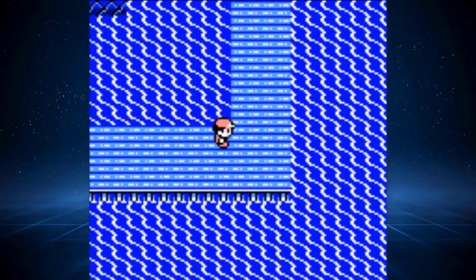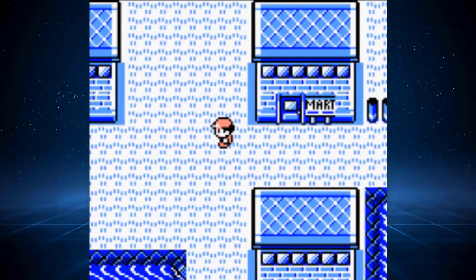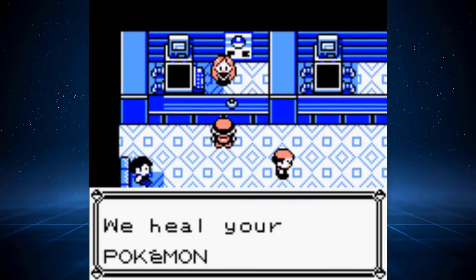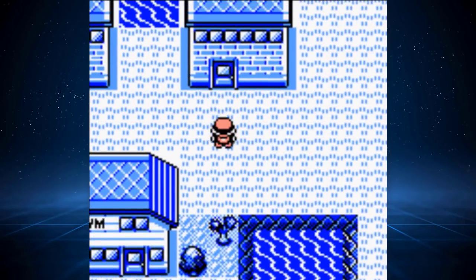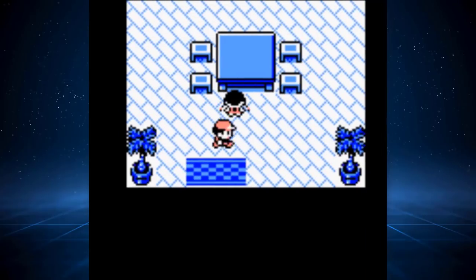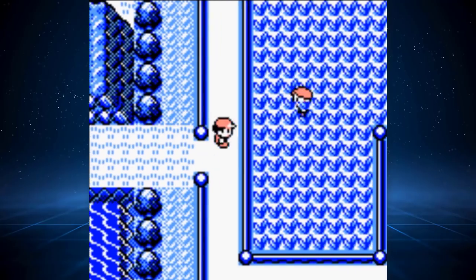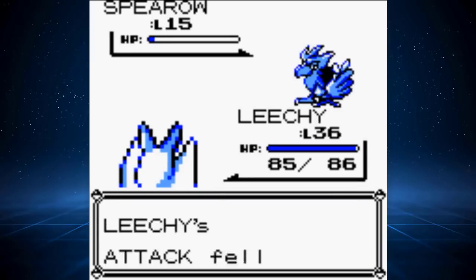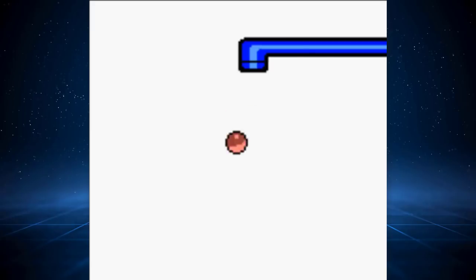Our rival challenges us towards the end of the SS Anne to get the Cut HM from the Captain. His Pidgeotto gets a Sand Attack off right away, making the battle risky. His Abra is now a Kadabra which scared me a bit, but we swept right through it. Due to our lowered accuracy we got three misses on Wartortle, but we survived with 37 HP to spare. We're off to one of the gyms I fear most. To get to the gym we need Cut, so we grab our first HM slave that can learn both Cut and Fly — Farfetch'd. In Pokemon Red and Blue, Farfetch'd is only available through a trade in Vermillion City. Simply go into this house and talk to the girl inside — all she requests is a Spearow, which can be found on Route 11. I find a Spearow on my first encounter, weaken it, throw one Pokeball and it's ours. We complete the trade for Ducks the Farfetch'd and teach it Cut.